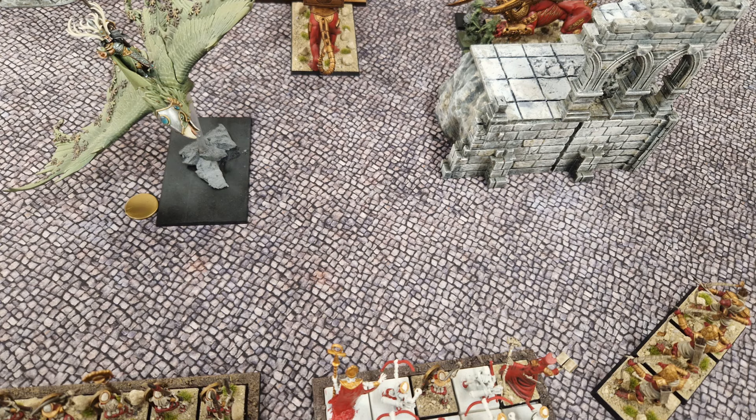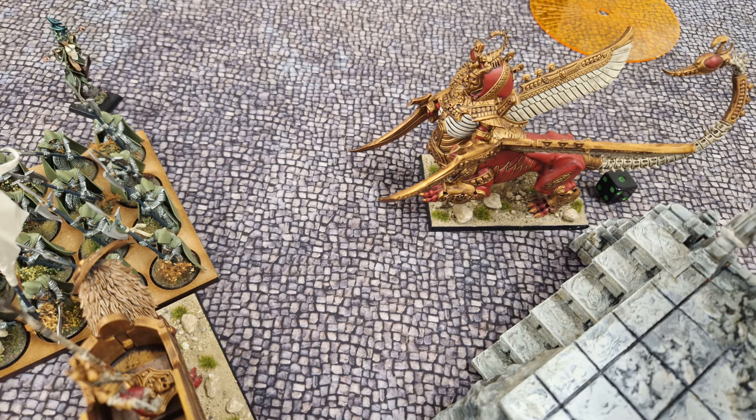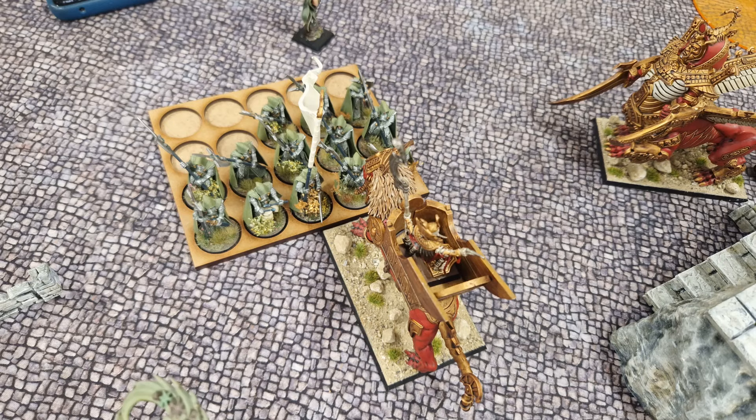In the end, I pour everything I have into the dragon and only end up doing a single wound. Conversely, my rightmost archer block rolls incredibly well and slays six glade guard in one deadly volley. In combat, the necro sphinx finishes off the war dancers and shadow dancer, surviving with one wound remaining. And my king reaps a healthy toll of seven eternal guard, taking no wounds in return.